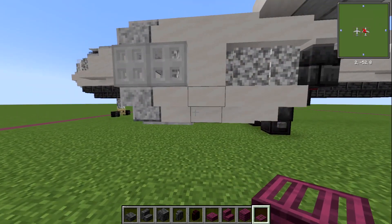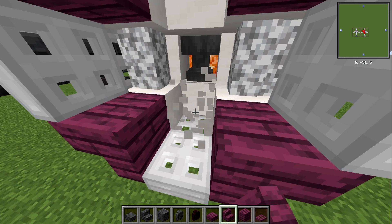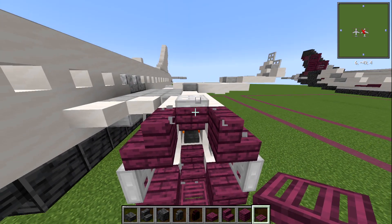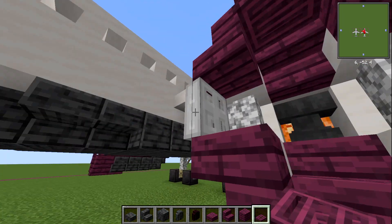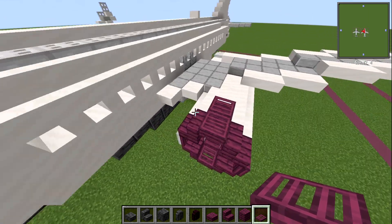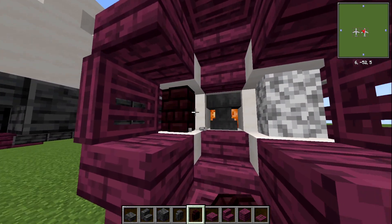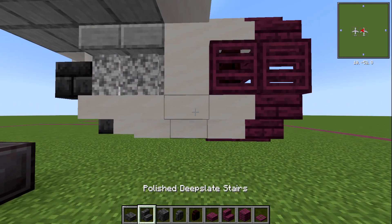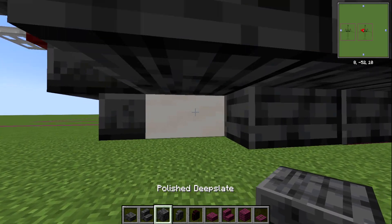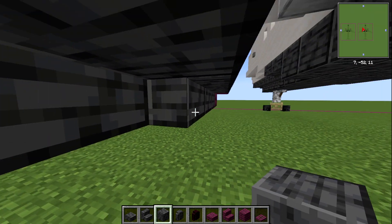Now do the same on the other side. Start with warped stairs around the whole front of the engine piece — get that stair there and also a stair there on the inside. Replace all the trapdoors: warped trapdoor there, warped trapdoor there, and on the outsides underneath as well. On the inside we're going to need a nether brick wall around the sides. Then three upside down polished deep slate stairs and a polished deep slate slab, and underneath three blocks of polished deep slate.